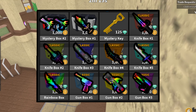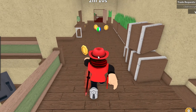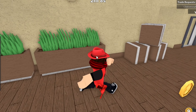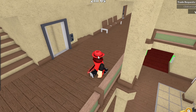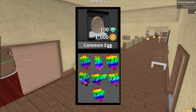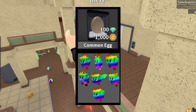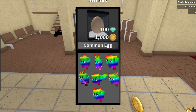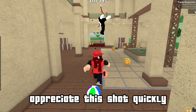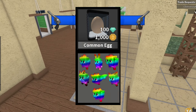You guys can screenshot this for later, and I do have this at the end with every single Chroma on it. Now, every single Chroma Pet in the game is still unboxable. You get those out of the common egg found in the pet section of the shop. You have Chroma Fire Cat, Chroma Fire Rabbit, Chroma Fire Dog, Chroma Fire Fox, Chroma Fire Bat, Chroma Fire Pig, and Chroma Fire Bear.